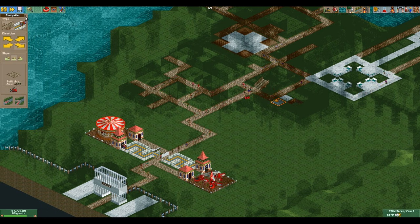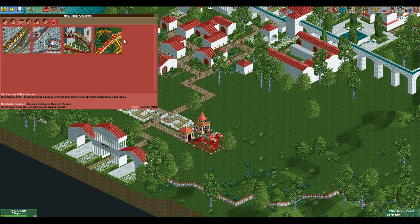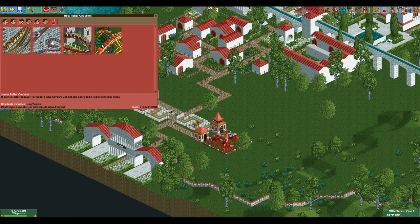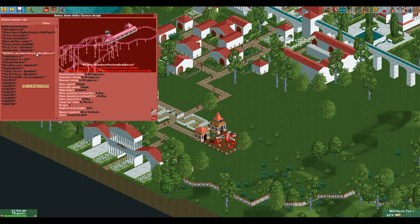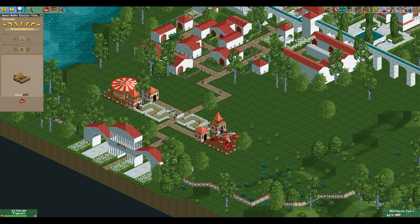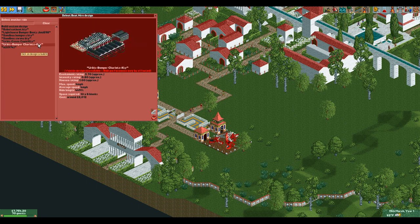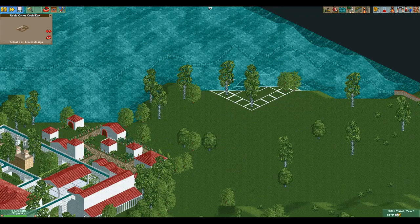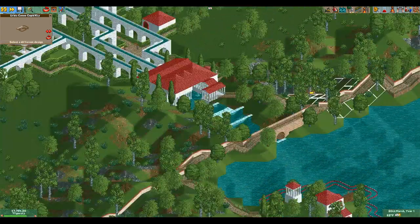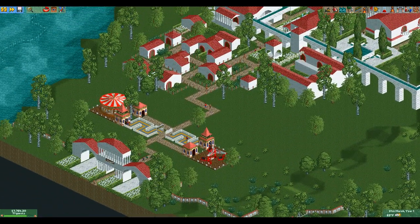Alright, we're going to start building a roller coaster. The boat hire has different themes you can use — it actually has pre-built scenery specifically for this scenario, which looks good, but we're not going to build that yet. We don't have the funds or the pathing over there to get it dealt with. We're going to go with a junior roller coaster — I know we always do junior roller coaster at the beginning, and that's because they're cheap and best.